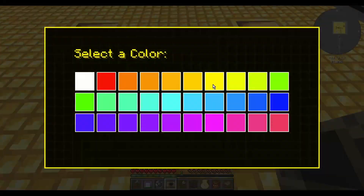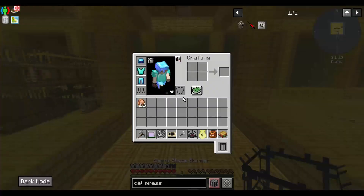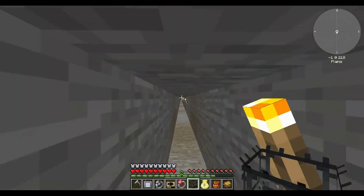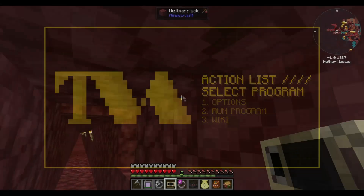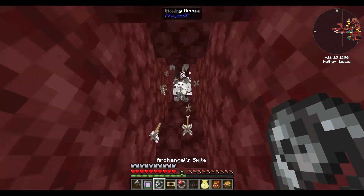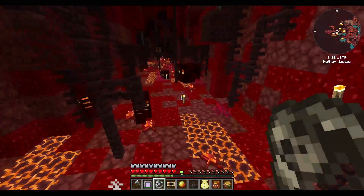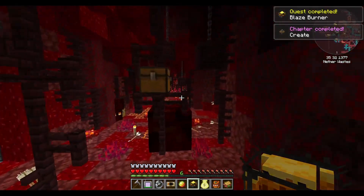We need a blaze burner - it has to be so yellow. Unless every three minutes it can teleport you. Let's go seek out a blaze. Turn this on just in case. We're in the nether regions. Back the heck up! Where's a blaze? What the heck is this? I see TNT. There's a blaze - gotcha! Alright, Create chapter is complete.